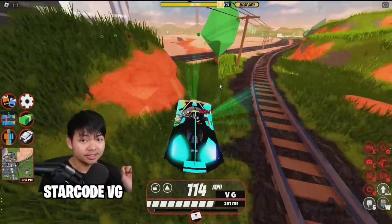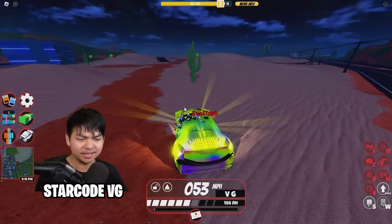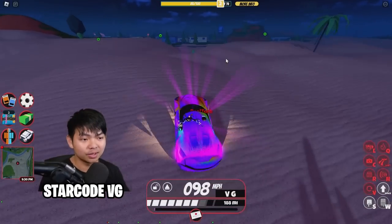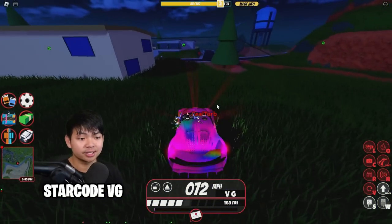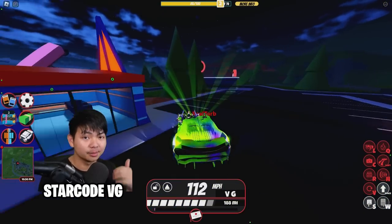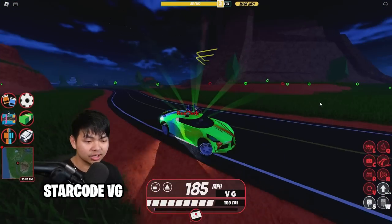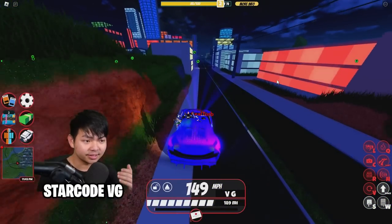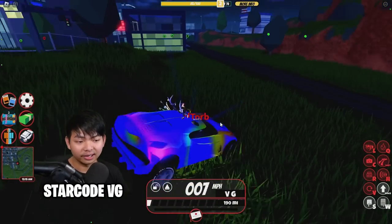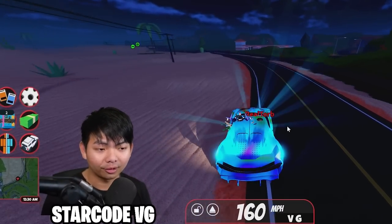The next car is another seasonal car that just got changed — the Macron. This is a Season 10 car, so it's been in the game quite a long time. After the update, this car literally just got nerfed once again with a decrease of 10 mph. The current top speed is about 240 at the moment. Same thing as the Beignet — not much of a change, just a small tweak. The Macron is pretty valuable since it's a Season 10 car and a lot of people trade it.